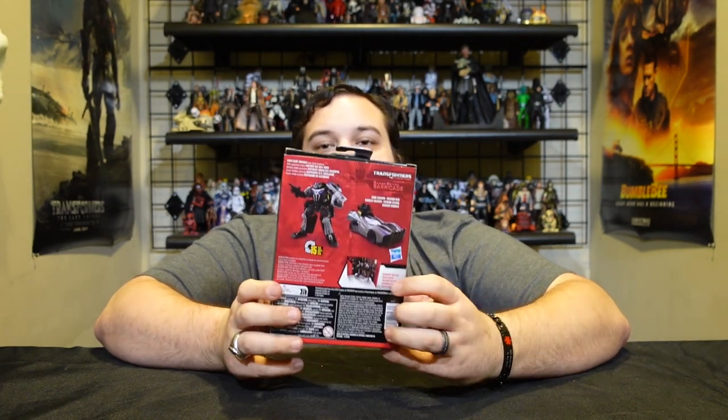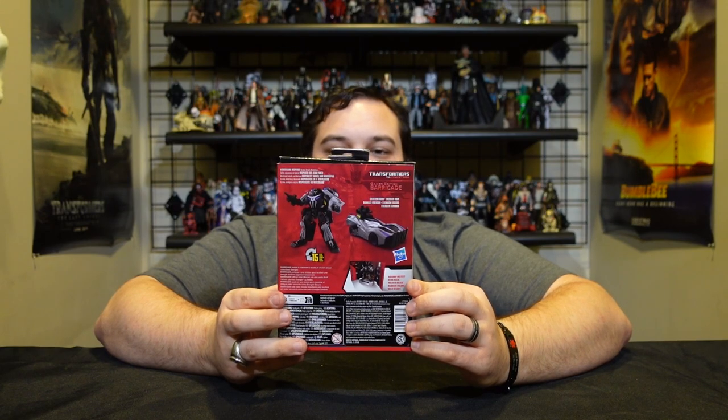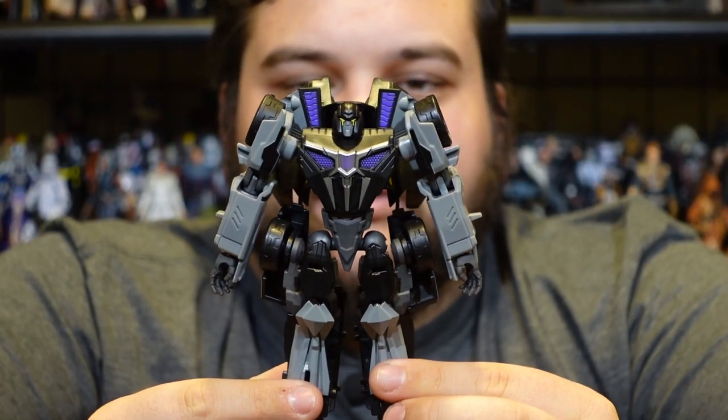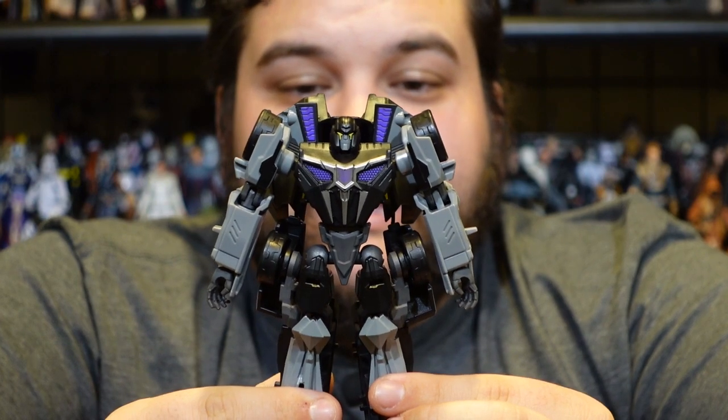In the packaging you've got some awesome artwork of Barricade right there, with an open window and close-up and full-shot images on the back. He comes with a Studio Series backdrop that appears to be the streets of Iacon from the third Decepticon mission in the game — which he is not in. The mission you actually play Barricade in is Trypticon Station, so it's odd they went with the streets of Iacon for his backdrop. Not a bad backdrop, it just doesn't really fit Barricade.